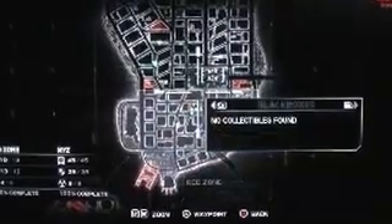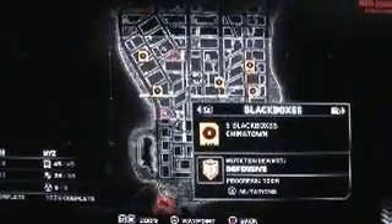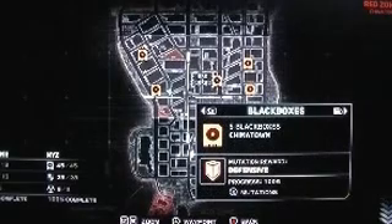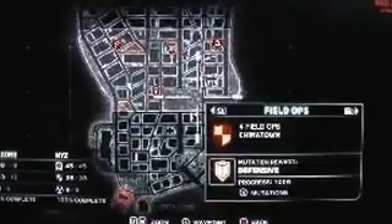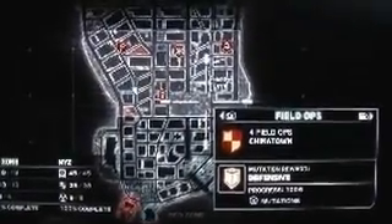We have five black boxes in Chinatown for a defensive reward. Then field ops — we got four there for a defensive reward.